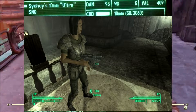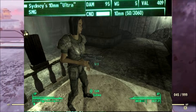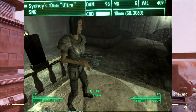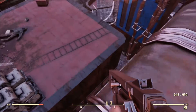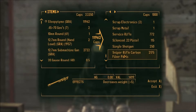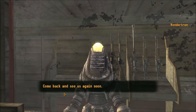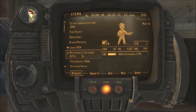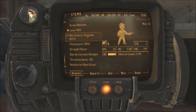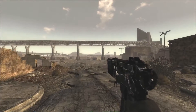Sydney's 10mm Ultra SMG features extra damage, holds an additional 20 rounds, and has better durability than a standard 10mm. The second unique 10mm SMG is Sleepy Time from Fallout New Vegas, which is acquired by buying it from the Vendortron with the Gunrunner's Arsenal DLC. It features a large integrated suppressor, increased DPS, and is painted black. An additional note is that it is the only full-auto holdout weapon in Fallout New Vegas.